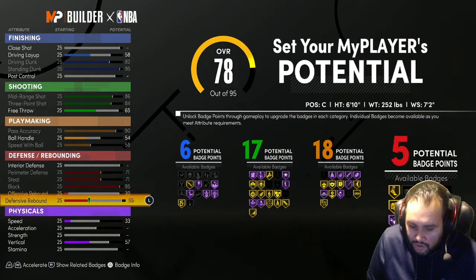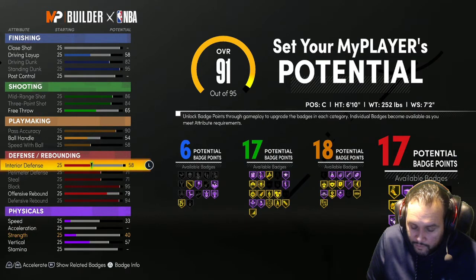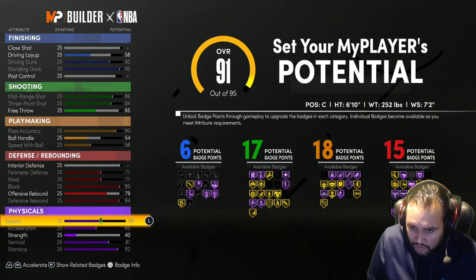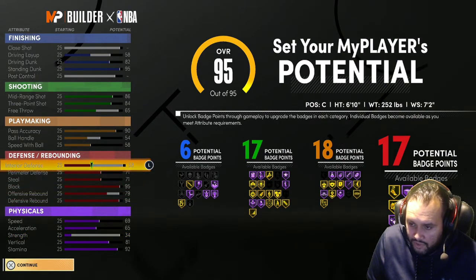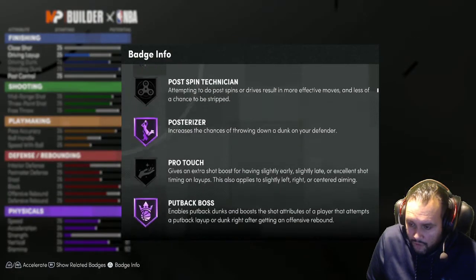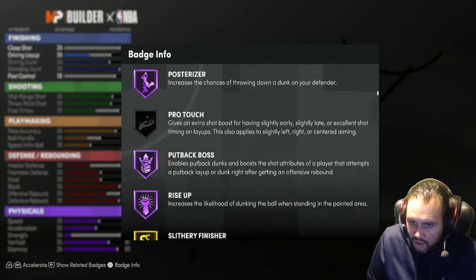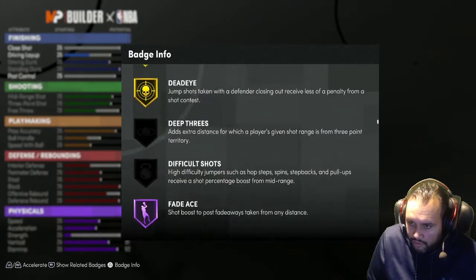Max out Block at 95 - max that out. Put that up there so you get 15 badges. I bring this up to 58 because let's say you do this - you still got to max out Speed and Acceleration. Max that out. 34. Bring that up. 17 Defense, 18 Playmaking, 17 Shooting, and 6 Finishing. So you still get Hall of Fame Posturizer. You might want Rise Up instead of Slithery for a standing dunk since you're a center, especially with a 95 standing dunk.